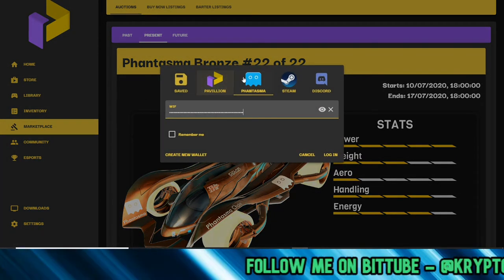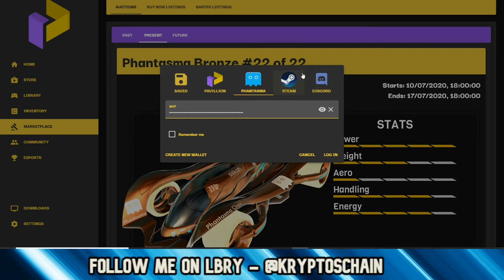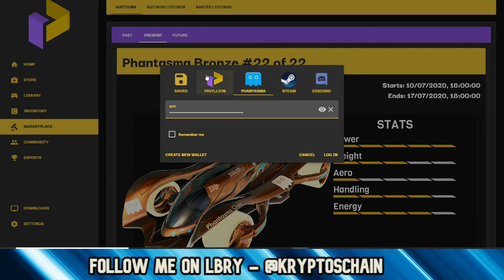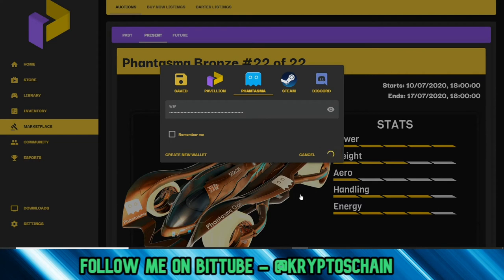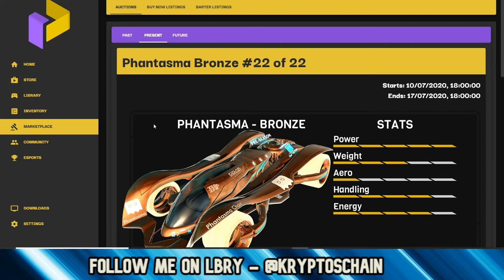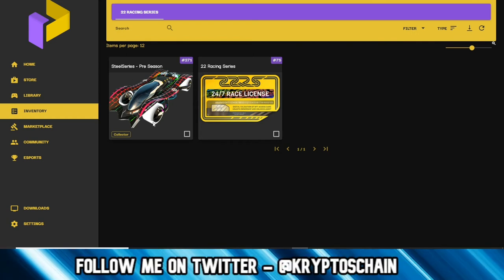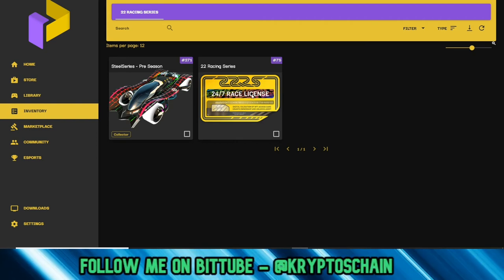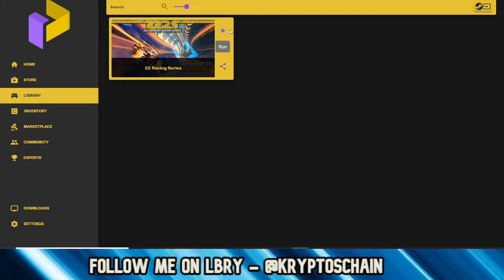Let's go to the login section. I've already added my wallet here which I'm going to log in with using the Phantasma Wallet. Steam is not available yet but it will be. Pavilion Hub also allows you to log in via Discord or create a username and password if you're not into blockchain yet. I'm logging into my wallet — as you can see on the top left it creates the connection. Now in the inventory I've got the Steel Series vehicle I own and the 24/7 Race License.